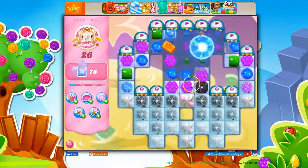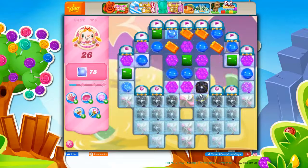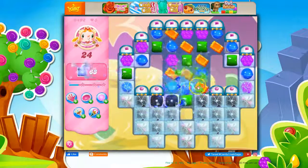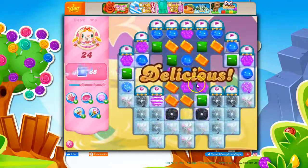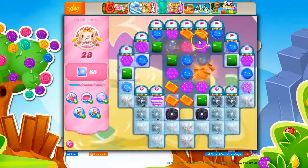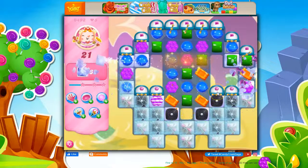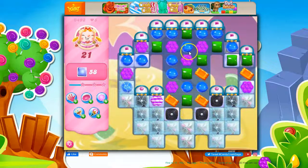No great moves, but at least we'll put the blue together and bring things down here. We want to ease those wrapped candies as close to the action as we can get them. Now we've got some stripes helping out. I'd love to get a wrapped-wrapped combo, but there was just way too much purple. Things got explosive.